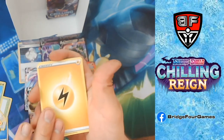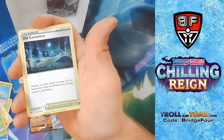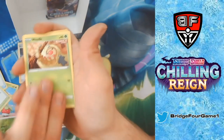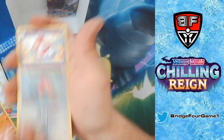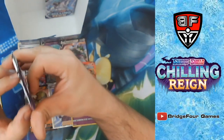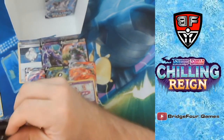Lightning Energy, Larion, Expedition Uniform, Old Cemetery, Blitzle, Qwilfish, Slowpoke, Weedle, Clobbopus, Reverse Holo Porygon, and a Slurpuff. Two packs left — can we get another hit? I'm hoping the answer is yes.